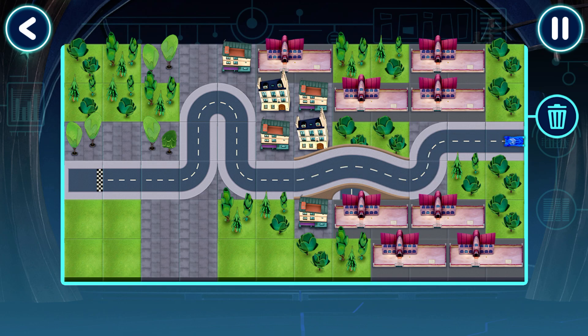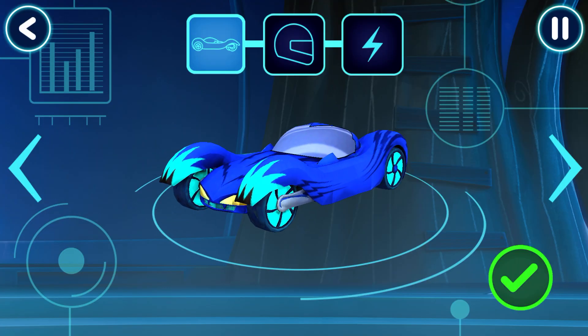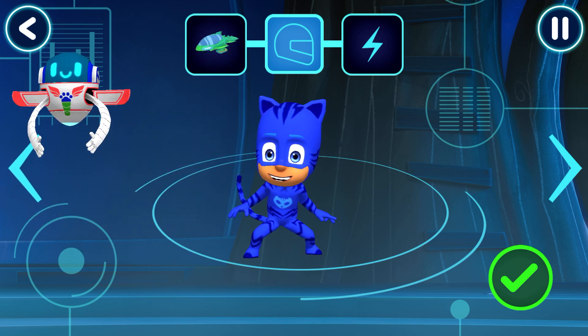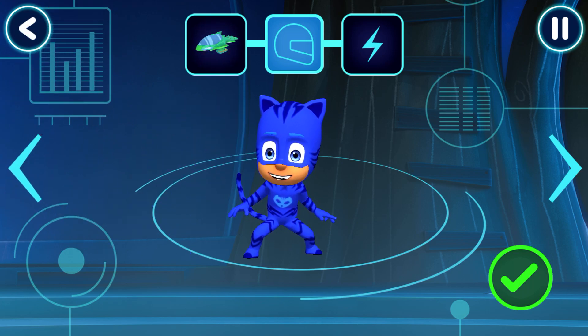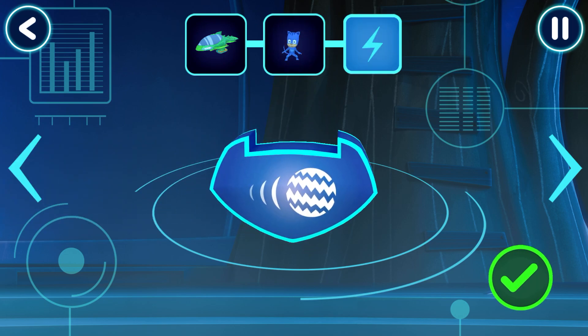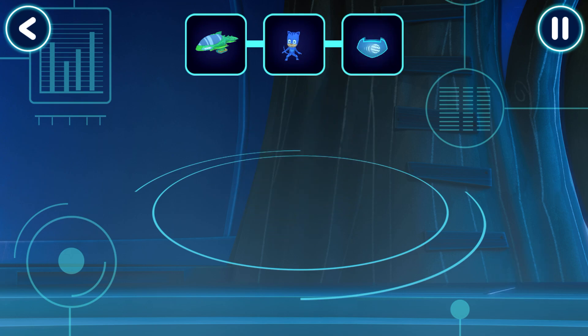The test drive was a success! Before we can try out our track, we need to choose a vehicle. Tap the arrows to see all the options and pick a driver. How would you like to power up your vehicle? Now, let's go for a drive!